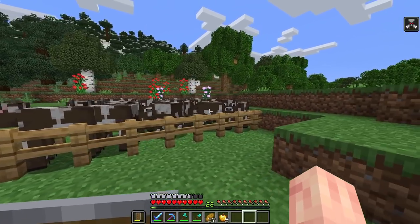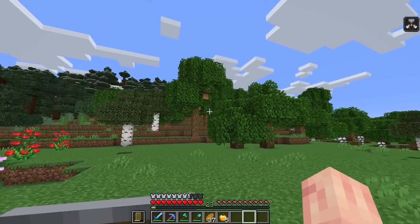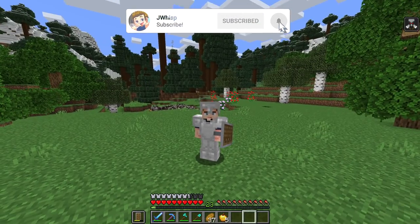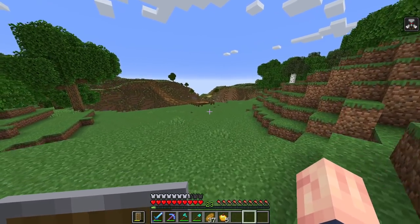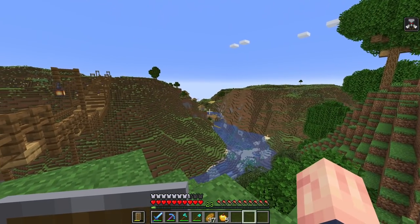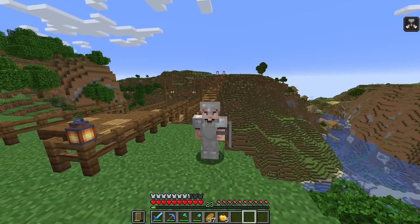We have tons of cows which means tons of leather for our books and bookshelves. We have all the trees we need, which is another ingredient in bookshelves — we need lots of wood. But the other thing we need is lots of sugar cane, and I don't have a ton of it. I have a small little patch of sugar cane down by the docks — little patches of green by the village right under the wheat field. That's really my only source of sugar cane.